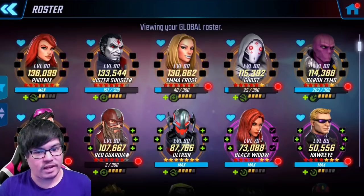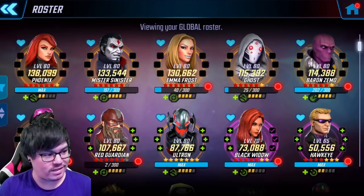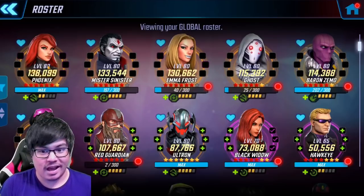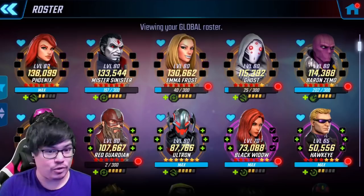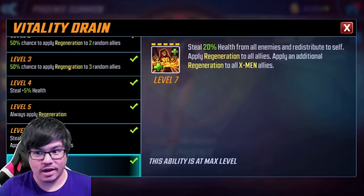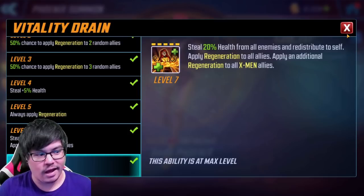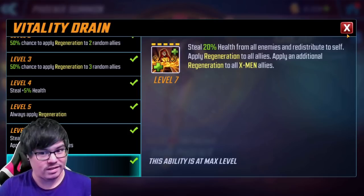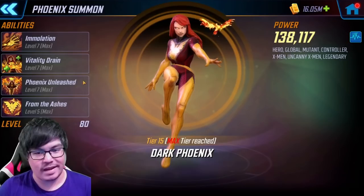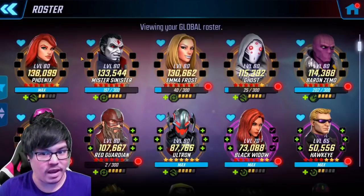Phoenix is still one of the top choices for Dark Dimension 3 Global, because every time she dies with Dark Phoenix, her cooldowns always reset on Phoenix and Dark Phoenix. It's mainly for Dark Phoenix because of that vitality drain, which drains 20% health from all enemies — kind of like Ghost in that regard, except when you're doing additional runs, her cooldowns always reset. So this is another character I would highly recommend for Dark Dimension 3.